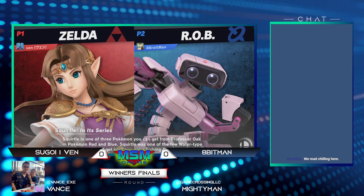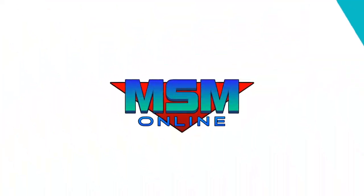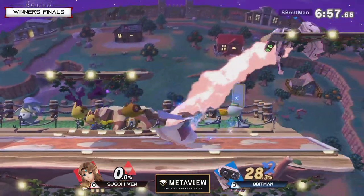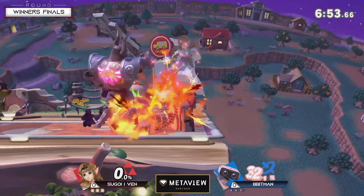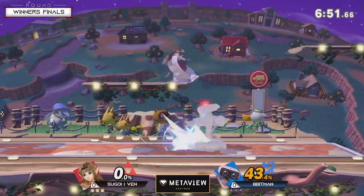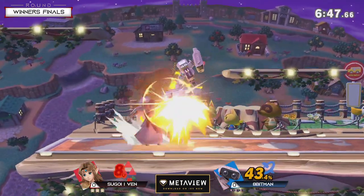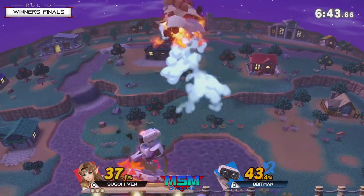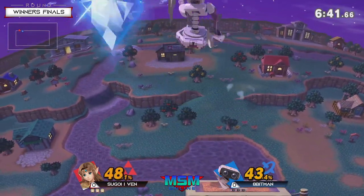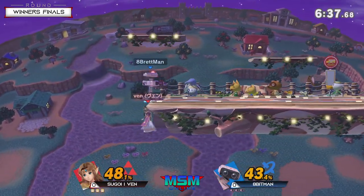We're going into this match now. They're starting on Town and City, starting to use that phantom. Good parry there, but holding that shield. Trying to use the laser — nice nair into up tilt and up air. Getting the nair and another up air — my goodness, Ape Man is on a roll right now, keeping his momentum.